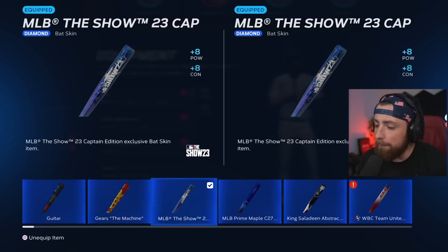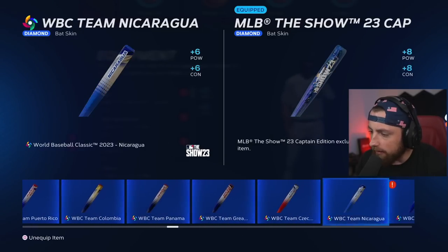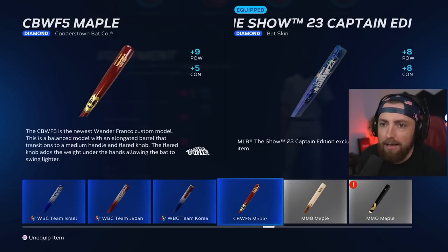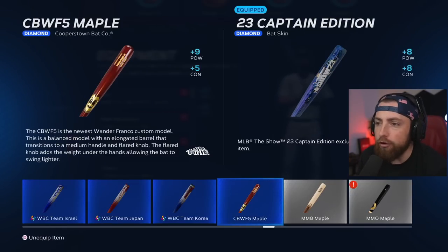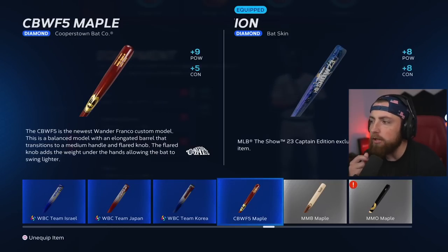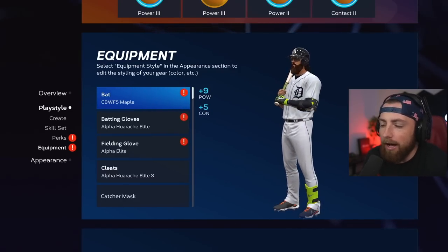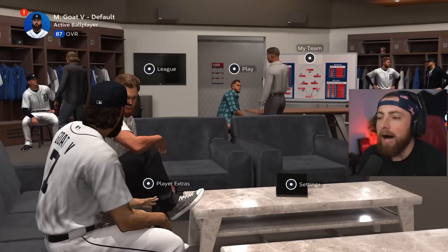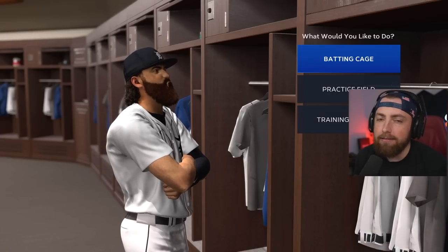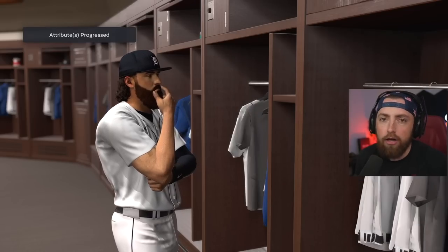I kind of regret doing this, but the bat I just bought — the CBWF5 Maple — gives you 9 power and 5 contact. So you do lose 3 contact but gain 1 power. I don't know if that's better or not. We're going to try it out today. Again, I would highly recommend you guys don't do what I did. It's not a smart decision — I was just really bored of using the same bat.